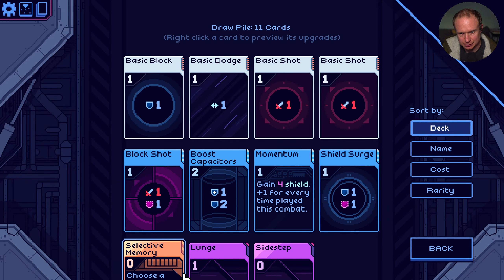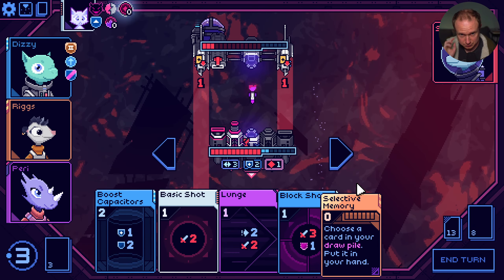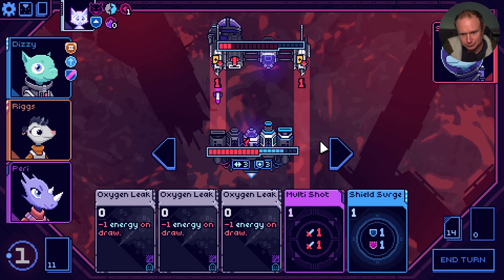Play shield surge. Shoot ya. Play a basic block. Sidestep so we're not taking it right on that. Just saying there's a chance. Momentum is in there - let's selective memory it. That is a lot of block.